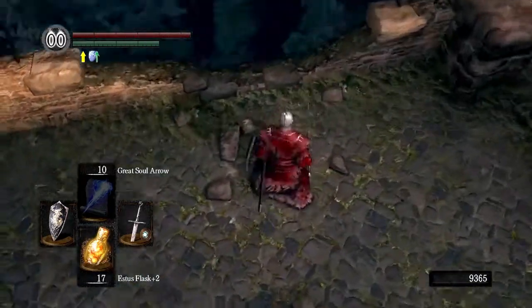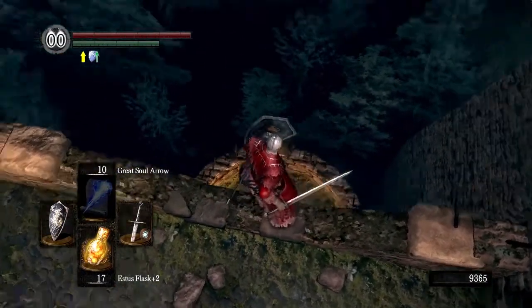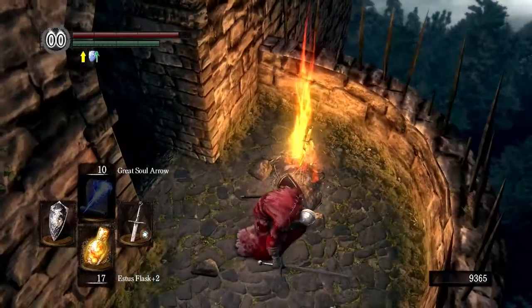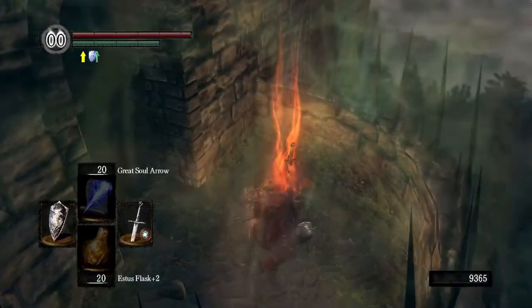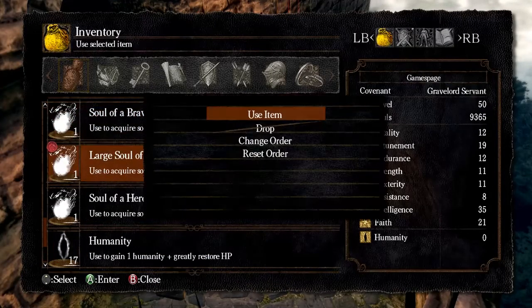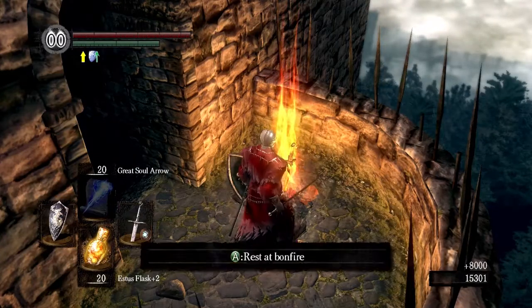Does Gwyn use lightning? I don't think he does — he only has his flame sword and that's it. God, I imagine if you didn't know about this bonfire, it'd be a huge pain in the ass. Something to give me 6,000 souls... 8,000! Okay, that's a bit much, but whatever.